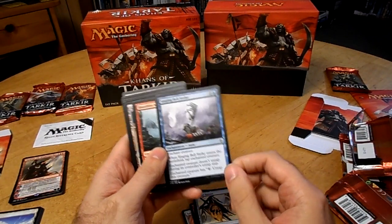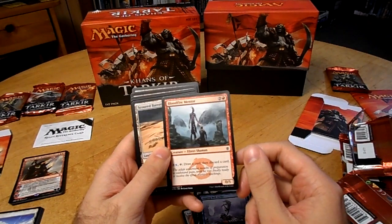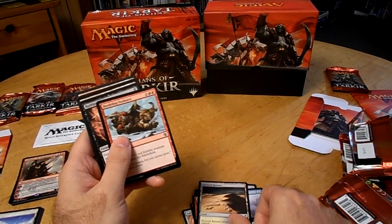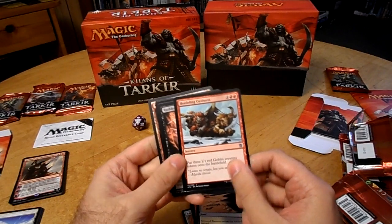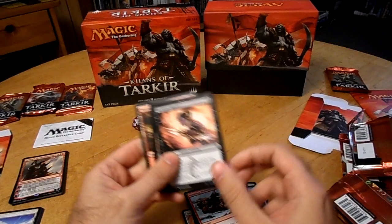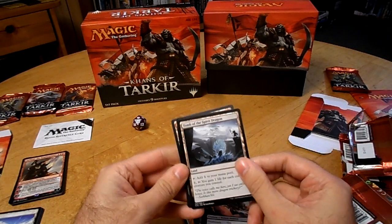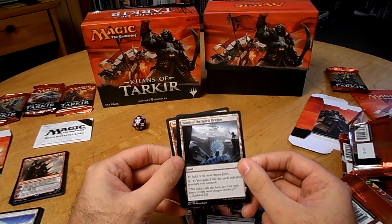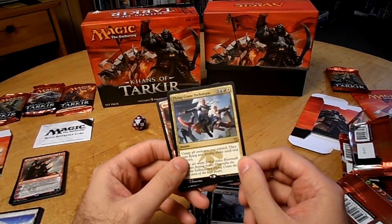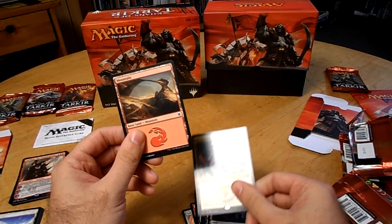Singing Bell Strike. Bloodfire Mentor. Nefrit Shaman, 0-5. Scoured Barrens: either white or black mana. Hordling Outburst: put three 1-1 red Goblin creature tokens on the battlefield — kind of cool. Ruthless Ripper: Human Assassin, 1-1. Tomb of the Spirit Dragon — you can tap it to add one to your mana pool. And the rare: Flying Crane Technique — untap all creatures you control, they gain flying and double strike until the end of turn. And a Mountain.